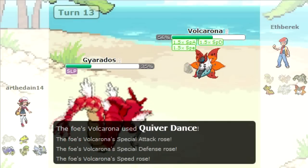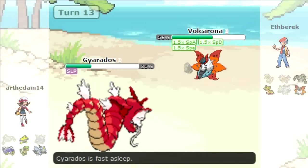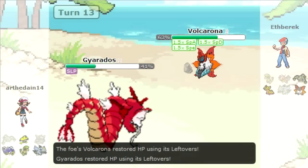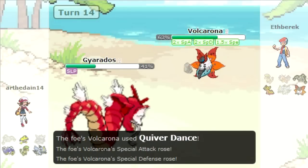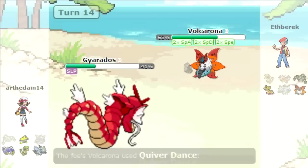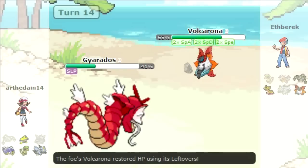If Gyarados were to wake up at any point he'd probably kill me with Waterfall, unless he went for a boost himself — but he sees I'm boosting so I doubt he does. I get a little lucky, go for another Quiver Dance, and I'm regaining health all the while. I get two boosts up.